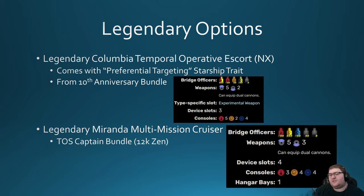The second Legendary option is the Legendary Miranda Multi-Mission Cruiser, though I'm going to recommend against it. It's from the TOS Captain Bundle at 12,000 Zen — that's $120 — and all you get is this ship and an instant level token that only works for TOS characters. It's cool but not $120 cool. It is a 5-3 ship with a hangar bay, Lieutenant Commander TAC, Commander Engineer with Temporal Operative, Lieutenant Commander Science with Pilot, Lieutenant Universal, and Ensign Universal. The Pilot seating can be used to trigger Cold-Hearted, but that's a pretty niche thing to look for.